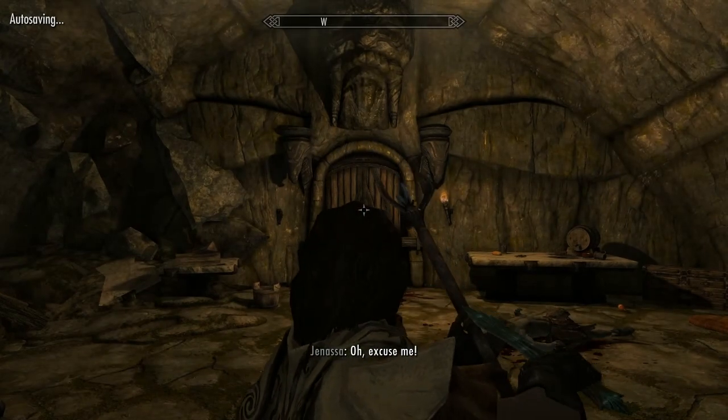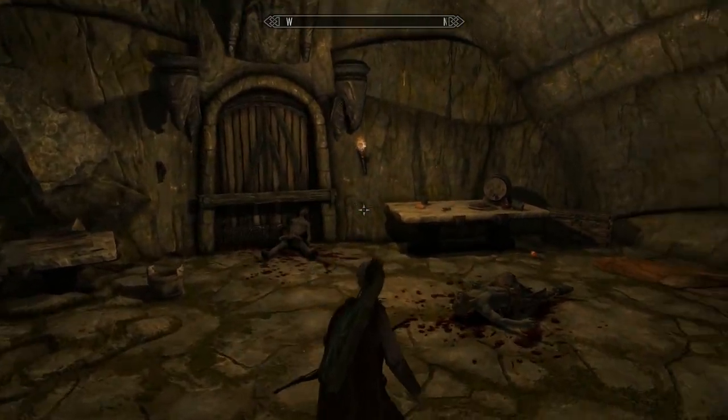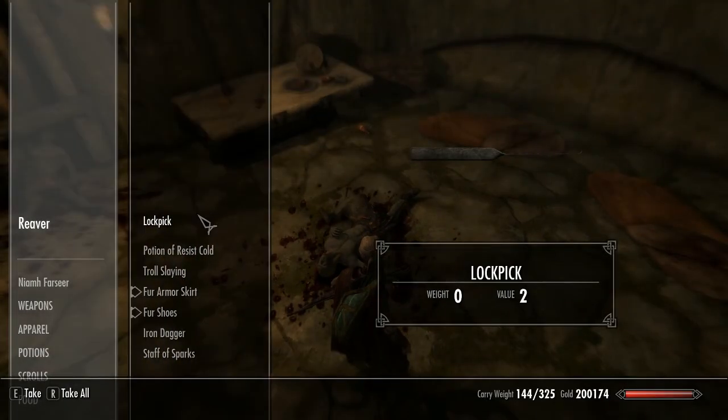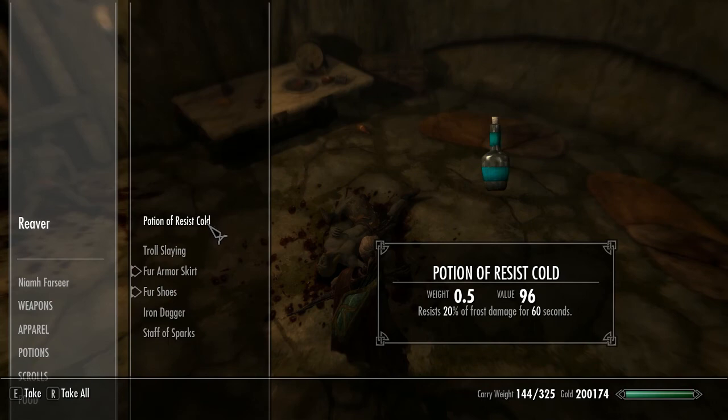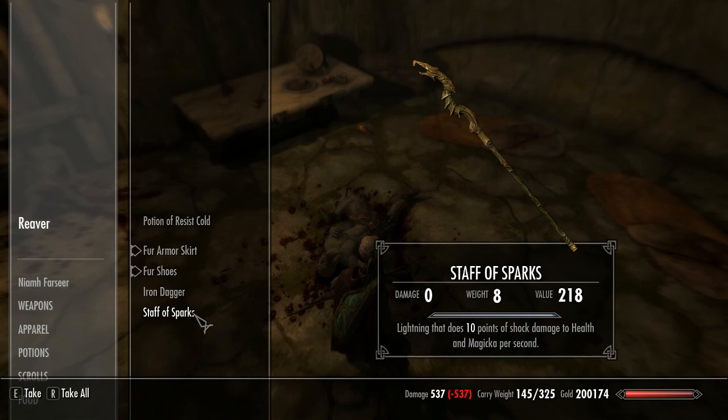I also haven't practised enough in this barrow to be utterly expert with it, but I'll do all right. Whatever you do, make sure you bring a pickaxe with you and mine everything. And even when you're coming up to the barrow, you'll be coming across gem mines, ruby ores and stuff like that — mine them, mine everything. You'll see why later.